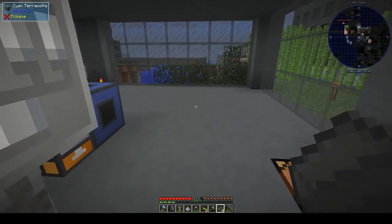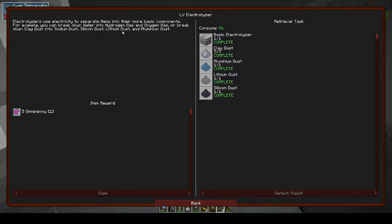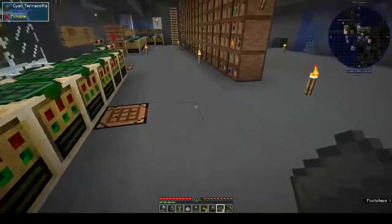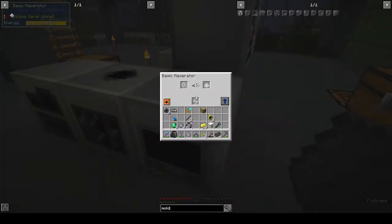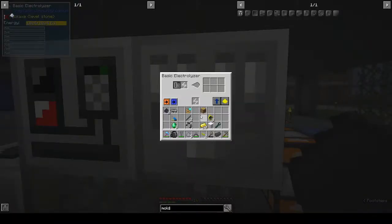Let's have a look in the book - electrolyzer, mixer, electrolyzer. Okay, clay dust - all right so it's clay dust not clay. I'm guessing if we... I had one. So I had to put the clay into the macerator and then the clay dust into the electrolyzer. It says it wants water.